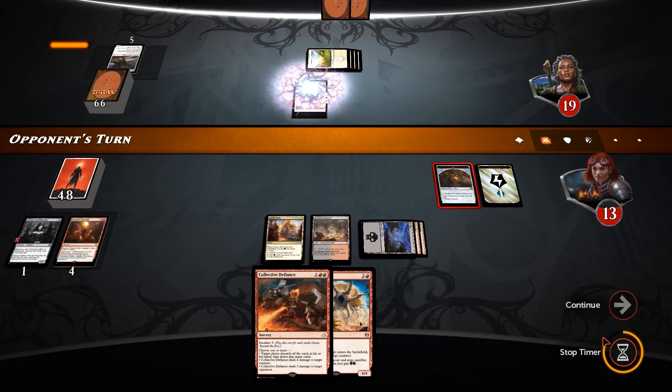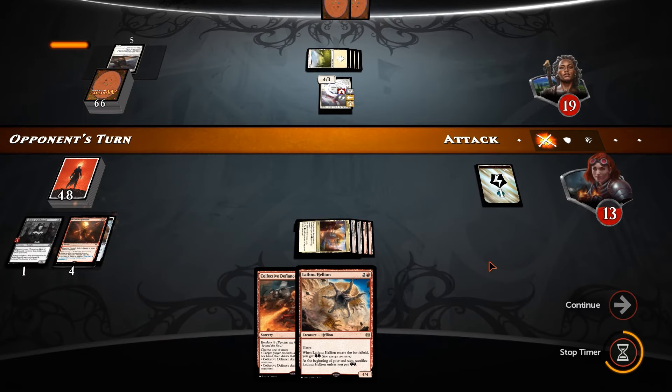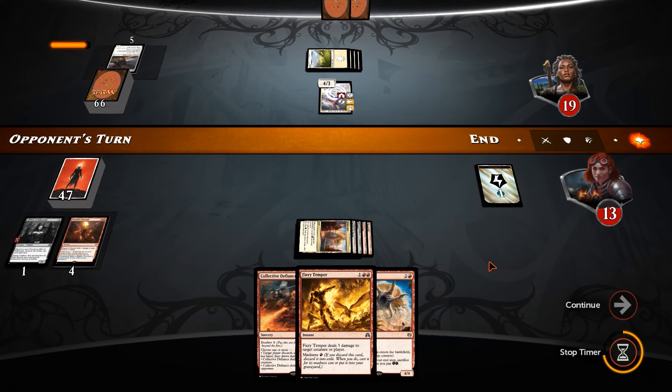Gisela! That's fine, we can get rid of you. Sack this Clue, hopefully find something nice. Fiery Temper — not bad actually. And a Swamp.